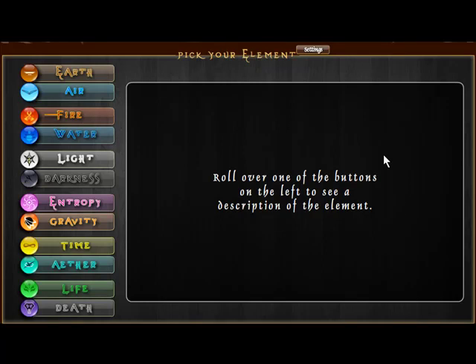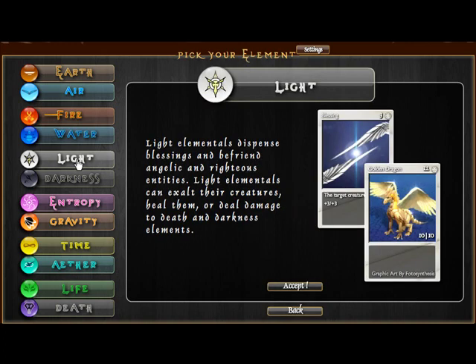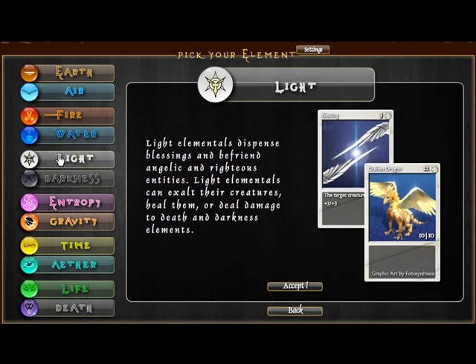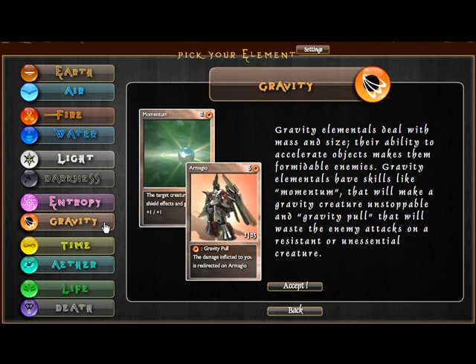Hello everybody, this is DragoonM40 here, bringing you the next For the Noobs Elements the Game video. Last time we discussed light and its blessed pegasi, as somebody has corrected my grammar. This time we're going to talk about another fun element that offers lots of control and is pretty semi-popular: gravity.